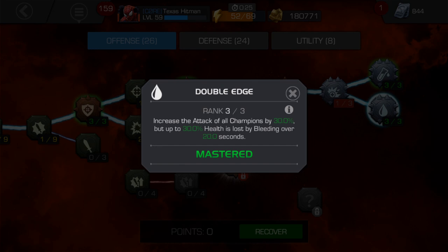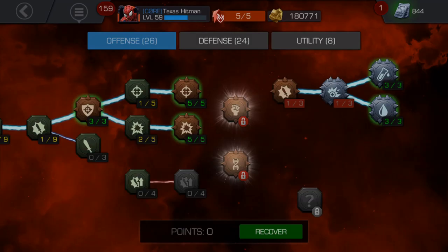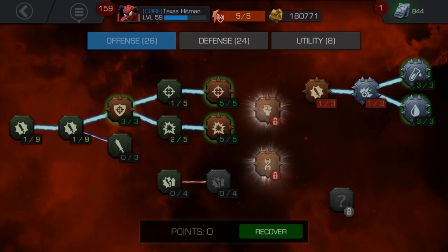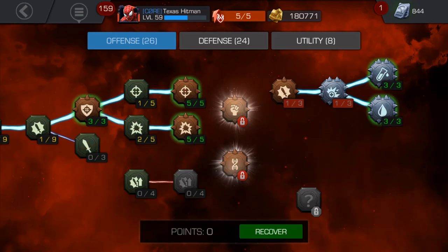Double Edge is where the higher you go, the more health you lose — you lose 30% of your health every 20 seconds, but you also get 30% more attack. So in total between those two nodes you're looking at about 60% more attack. Plus the Glass Cannon gives an additional 2.4%, which isn't a lot, but it's the only way to reach the end of the tree.